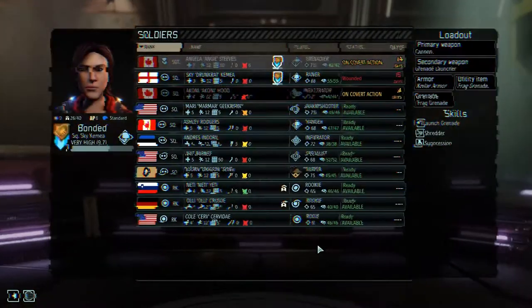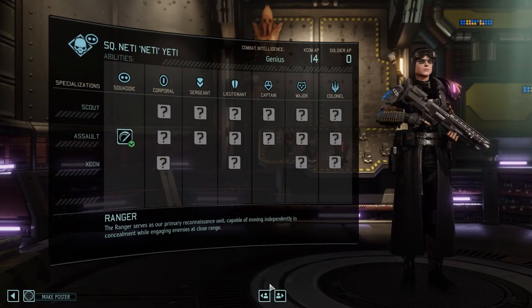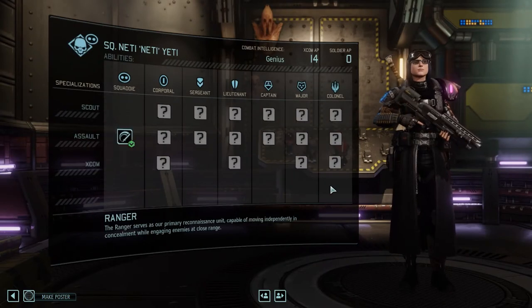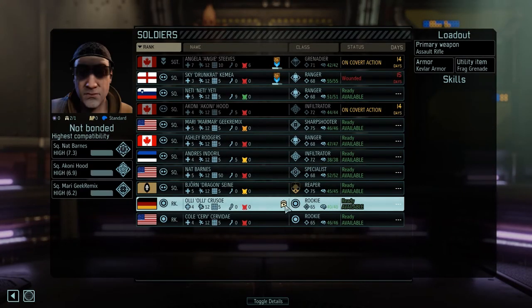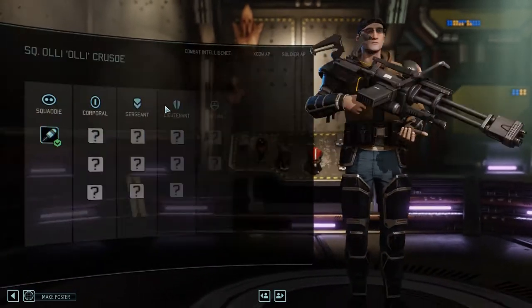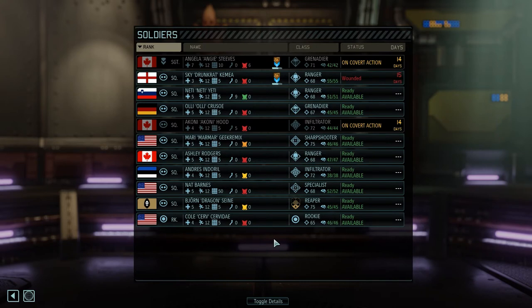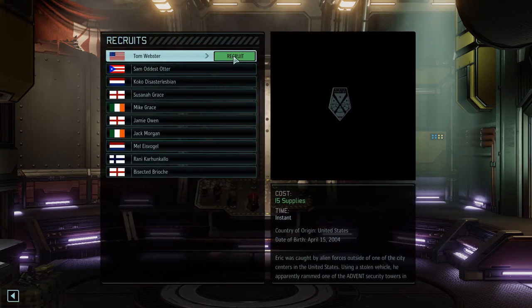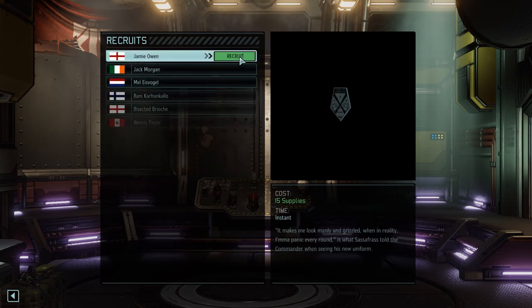Let's see about these promotions that are available for Netti and Ole. Okay, you are another ranger — excellent. And you are another heavy — okay, I can look for that. I think more rookies might be good, especially since they are fifteen supplies a piece.